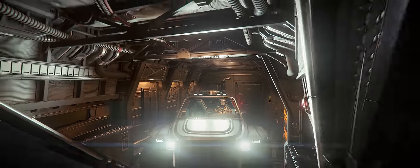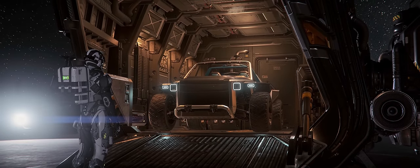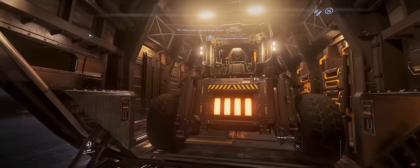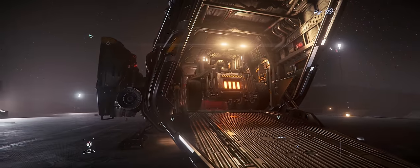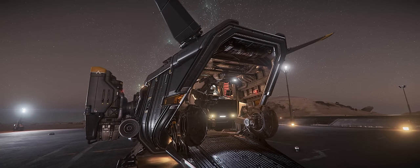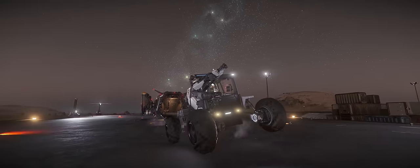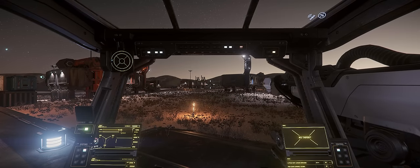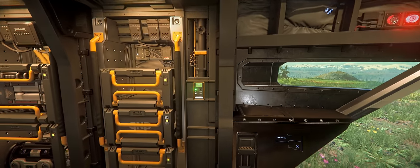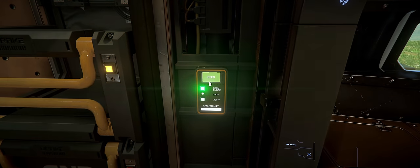Even more importantly, the larger cargo space allows you to park an STV — something that the Titan can't do. Sadly, neither the Drake Dragonfly nor the Drake Mule technically fit. Unsurprisingly, the ROC mining vehicle also doesn't fit with the ramp up, so you won't be able to run those unless you fly with the ramp down — and in that case you can't enter quantum, so it's kind of pointless. The cargo bay also features a number of the ship's critical components, giving players easy access for repairs and replacement in the future when that feature comes online.